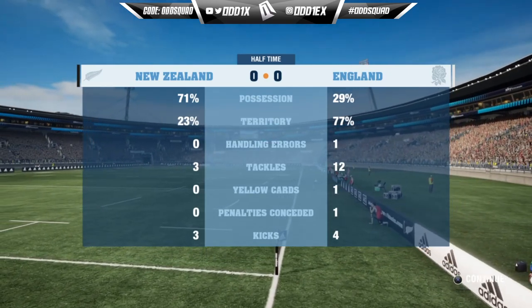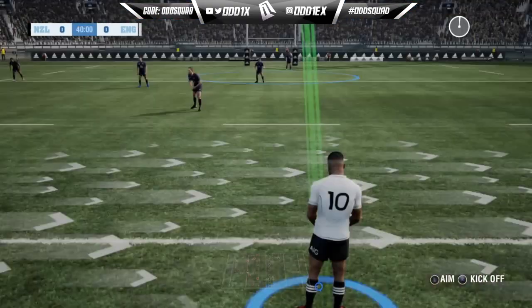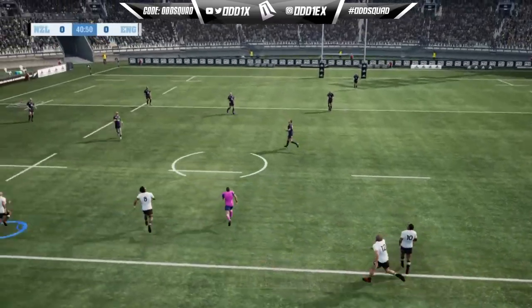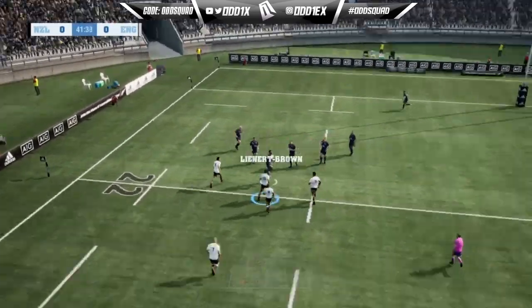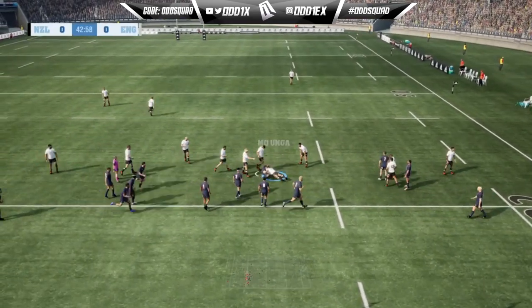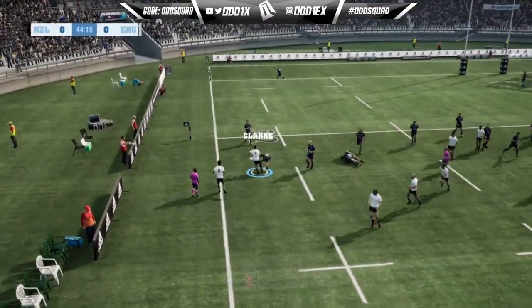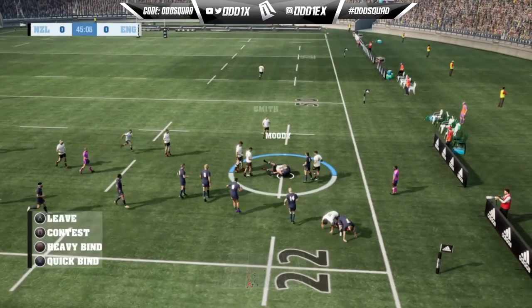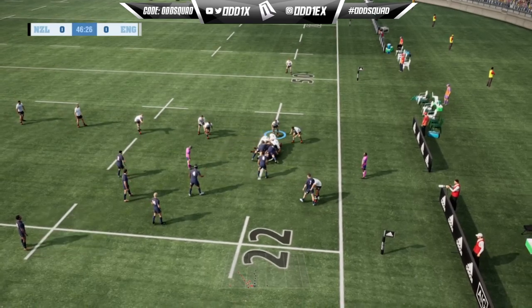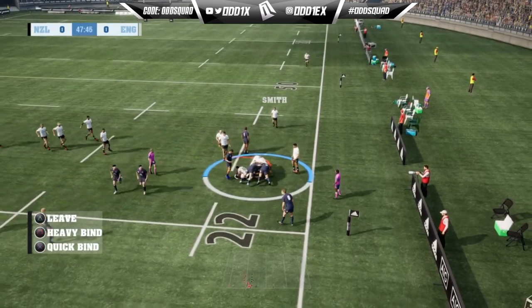Some good work done in the first half. Now an opportunity to have a look at the stats. Both teams out — we're ready to begin the second half. Kickoff is made, caught and crashes it up, shut down with a brutal tackle. Short pass here, that's gone nowhere. He's absolutely smashed, gets taken down in a hard tackle. Driving right at the defense — Mitchell thumped into the ground.